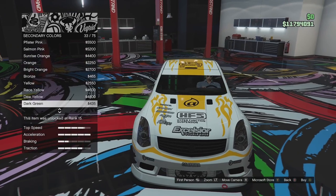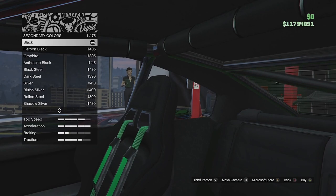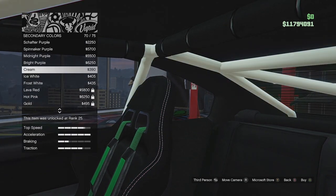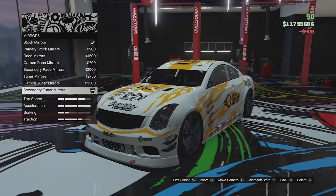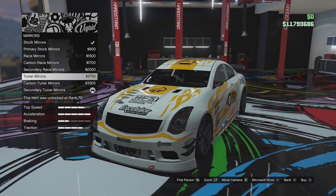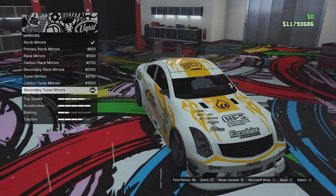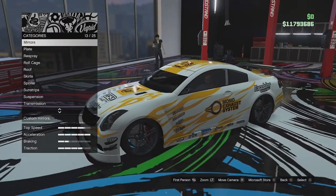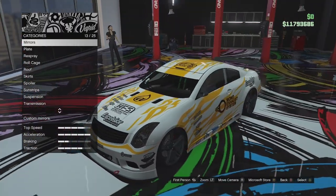The secondary colour is... the roll cage, so I guess we'll make that white as well. I swear I changed the mirrors though — did I not make those secondary? Why is it black when I've made the secondary white? Who knows, but anyway — there we go, that is the car build. Let's take it outside and see how it performs.